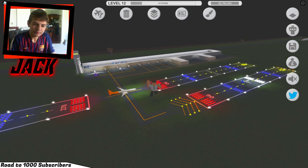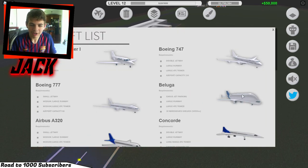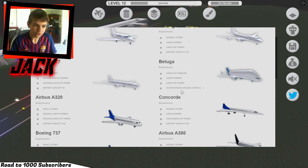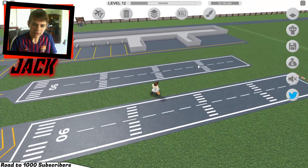So this episode we're gonna try and get the beluga planes. We're gonna need to start making a warehouse storage area, and then we're gonna need a cargo jet parking. That's fine, we can do that.